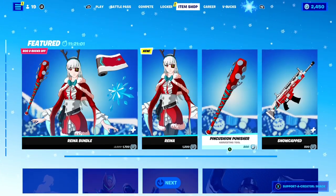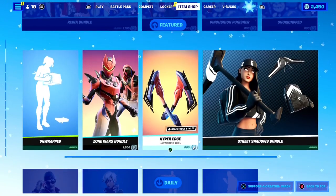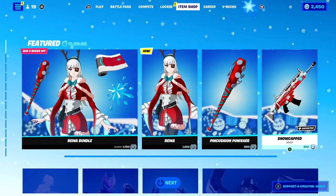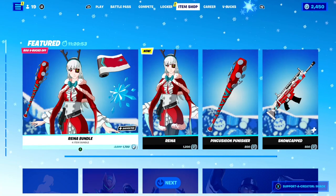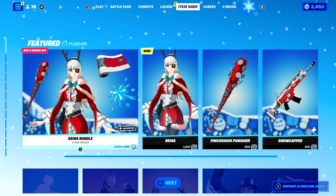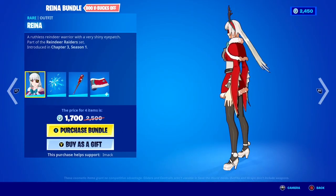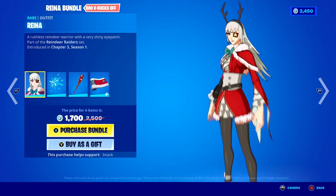Just before I tell you how to open the last Christmas present early here inside of Fortnite, let's take a look at today's shop. Today's shop is insane because the Rainer skin and bundle is finally out — it's literally an anime Christmas skin here inside of Fortnite, how awesome is that?